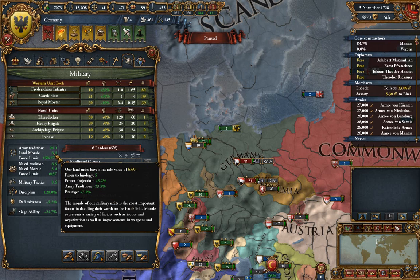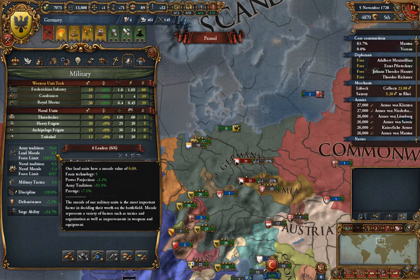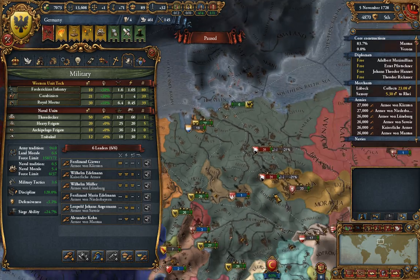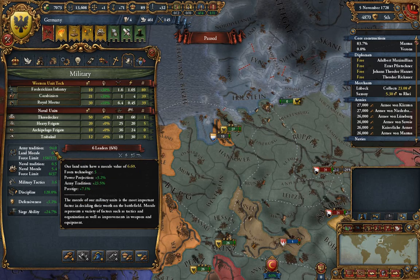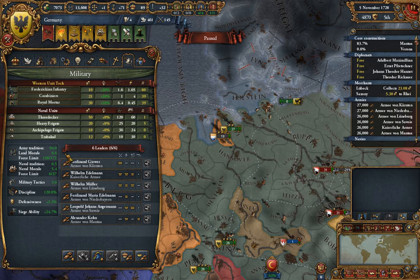The nice thing is you don't have to necessarily calculate what your morale is — it tells you right on your military tab. We have 6.6 base morale, which is insanely good. Countries like France, Austria, and possibly Spain get a percentage bonus to their land morale — France actually gets like a 20% bonus. So if you can imagine that, it'd be an even larger number for them, probably around 7 or so, which means they're going to fight longer. But that isn't all that there is to combat — military tactics is extremely important.